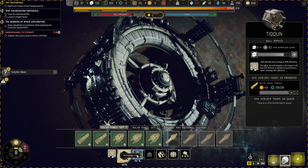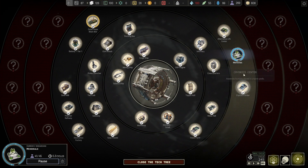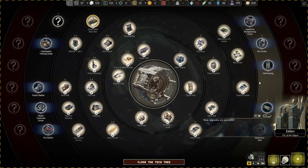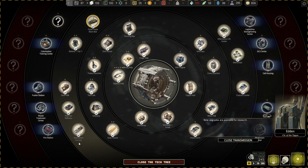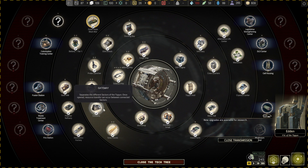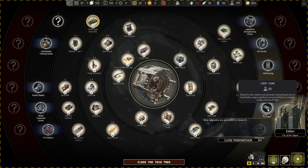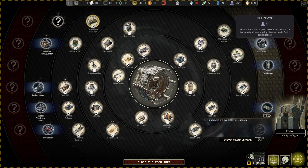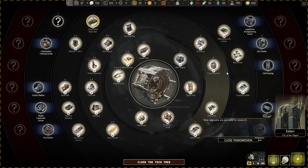Tips number two and three are going to be focused on technology. Tip number two: you actually need to research everything in a ring before you upgrade to the next ring. You can see I just finished the last one, Memorials, and now I have a new ring of upgrades. Make sure you're constantly upgrading and filling out rings so you get to the next ring, because you're going to need these outer technologies such as crop farms, cell housing, and the ability to lay down policies in different sectors. This is absolutely critical to your development, so always be researching.